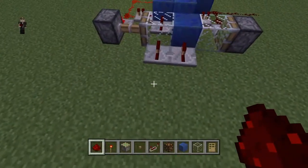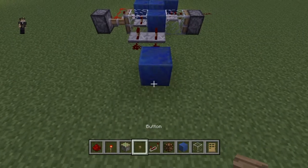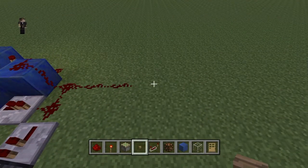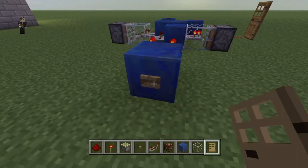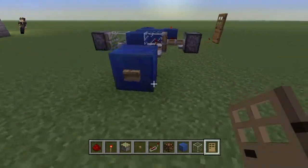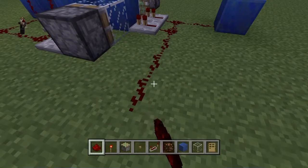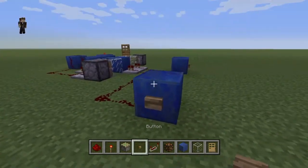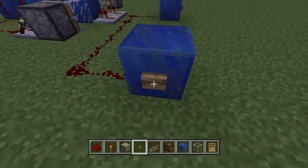That's it — we run power here like that. I'm just going to put a block here and put a switch on it, and this is our output on this side. You're going to run this to whatever mechanism you want to control, whether it's more sticky pistons or in this case I'm just going to stick a door here. Now when I press the button, the door opens. Press the button again and it closes. You could also have a separate power output — run it to another block and put a button over here. It could be a switch too, you can use levers. Hit that and now the door is closed.